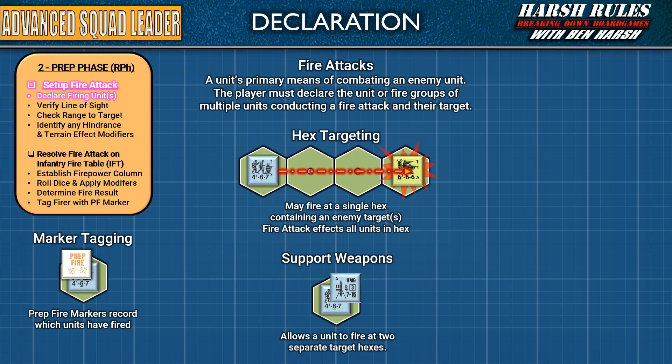The squad and the support weapon can be tagged with a Prep Fire marker separately to keep track of whether they've fired in the turn. Now that you have an idea of how fire attacks work with a single unit and a support weapon, let's talk about fire groups.